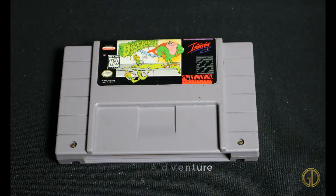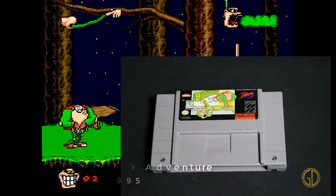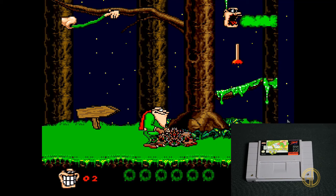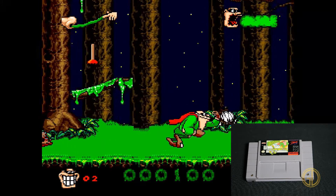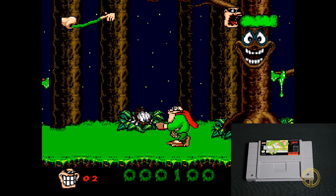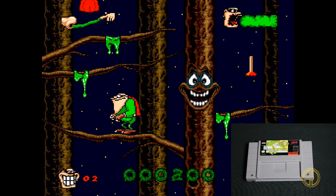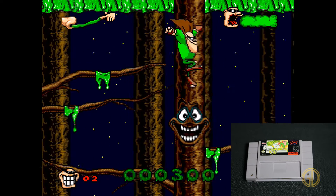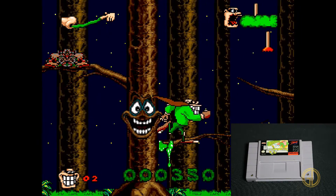Here's a fun one — we got Boogerman: A Pick and Flick Adventure released by Interplay Entertainment in 1995. This game definitely tries to go over the top with the gross factor. Your ammunition is flicking boogers at people, there's snot dripping off of everything, gross pimples you can pop on the ground, and if you just stand there long enough the guy will start picking his nose and eating it. Very goofy, rather gross, but still a fun platformer.